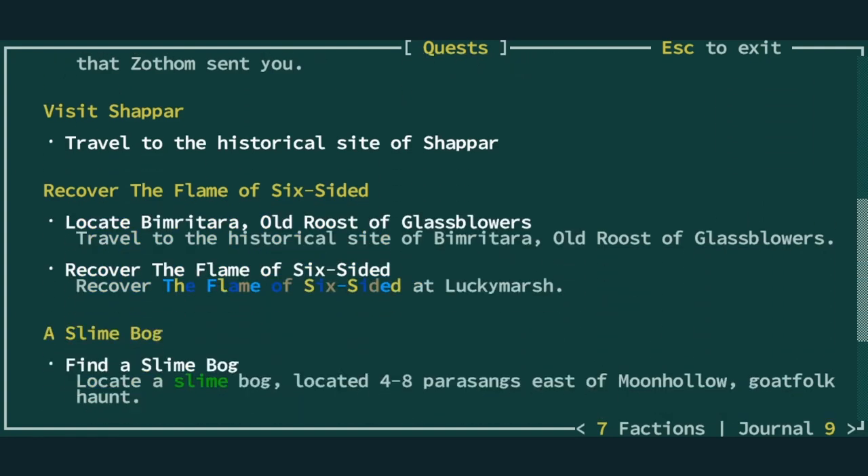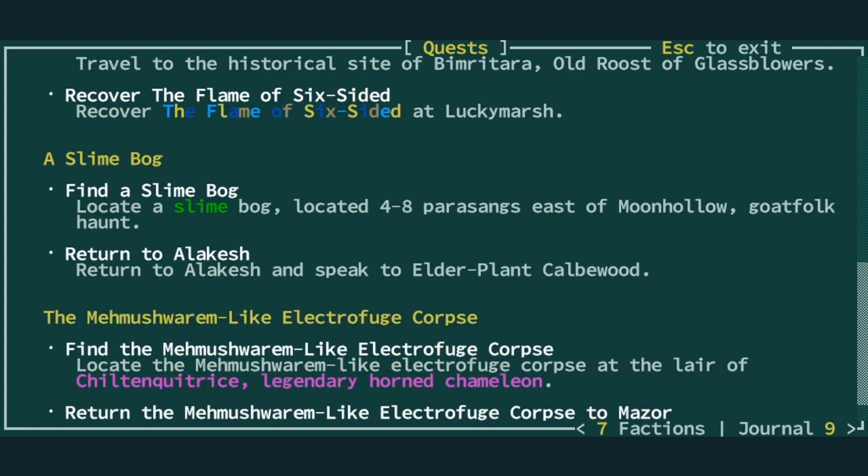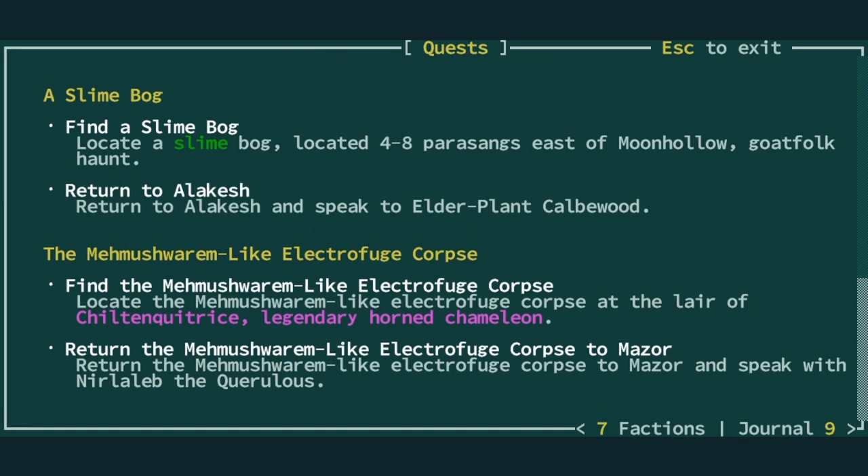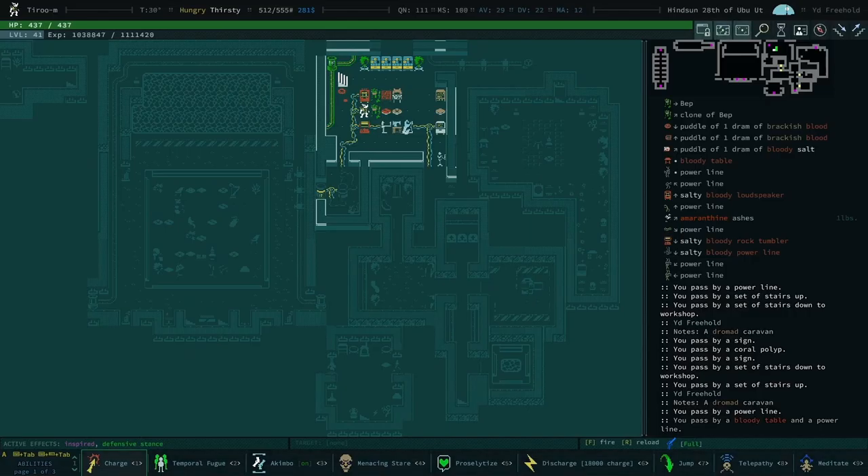Hello and welcome back to Cud Buds, this is the new session one. This is the filler beach episode — we're going to the beach, running out to the salt desert and just keep running hoping to find the water but it never comes. So where is this legendary horned chameleon?